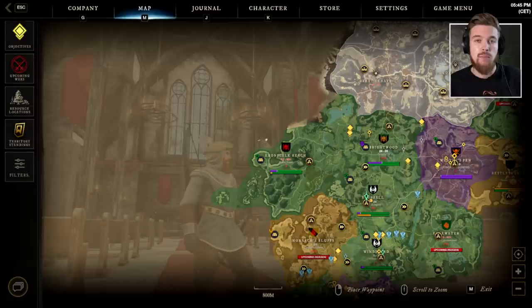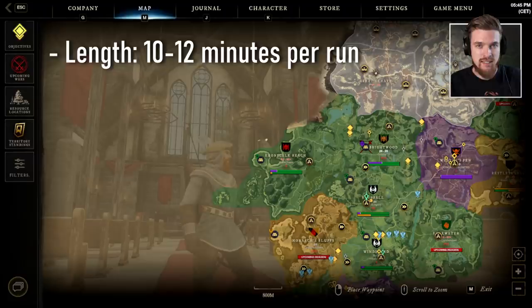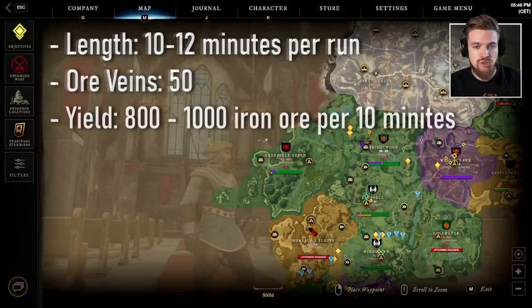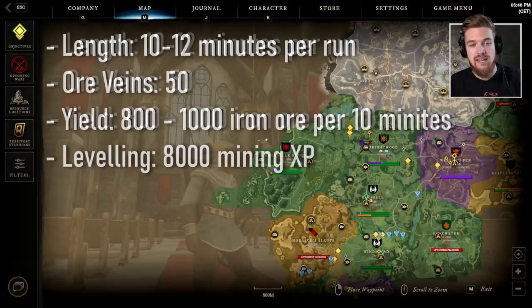I've tested this route six times already and each run is going to take you 10 to 12 minutes. You start at a city and end at a city so you can deposit all your iron in the storehouse. You'll find around 50 iron ore veins, nine of which are sometimes contested, but the rest are pretty much guaranteed. You'll get between 800 and 1000 iron ore every 10 minutes, giving you around 8000 mining experience per run.